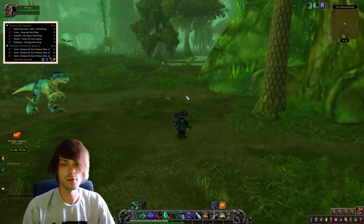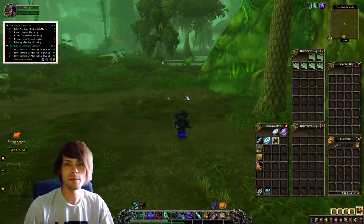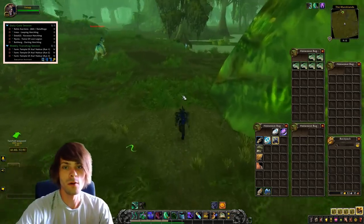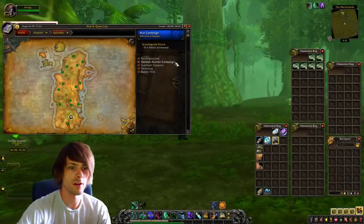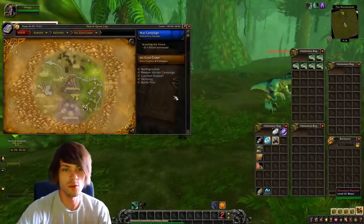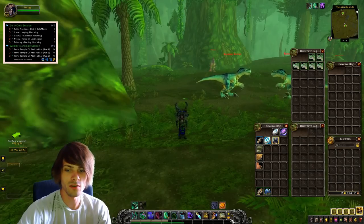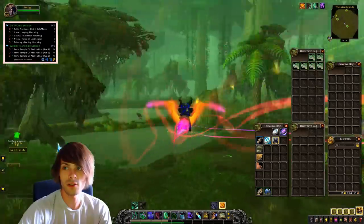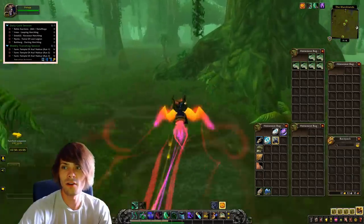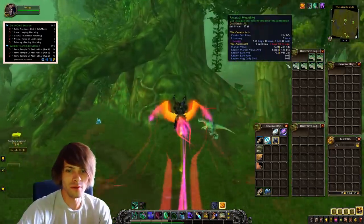Today we are going over the hatchlings — the Ravasaur, the Darting, and the Leaping Hatchling — which can be sold on the auction house for a pretty penny. We're currently in Un'Goro Crater farming up the Ravasaur Hatchling. I've made a macro for this which shows you on the map where the nests are. You just go over to the spawn locations and check if a nest is up. I just looted one so I know there are none currently up.